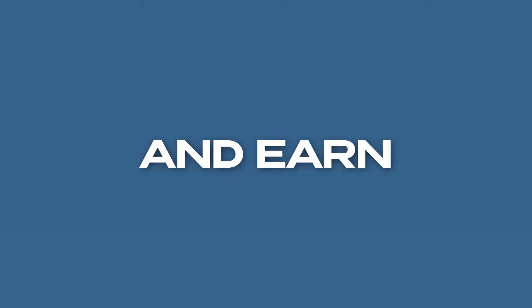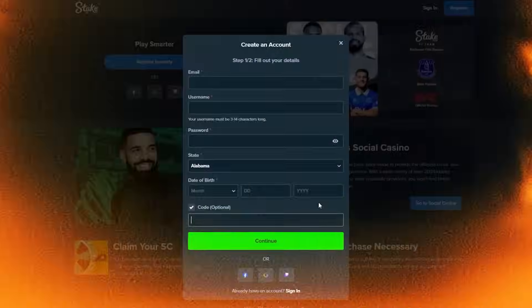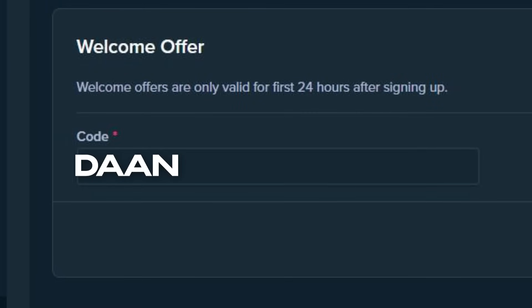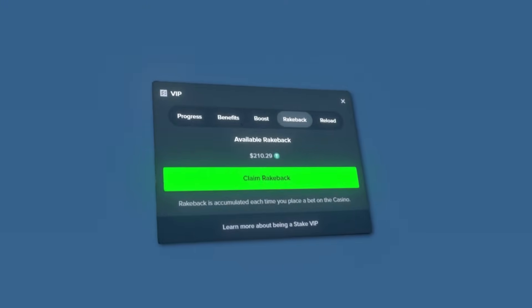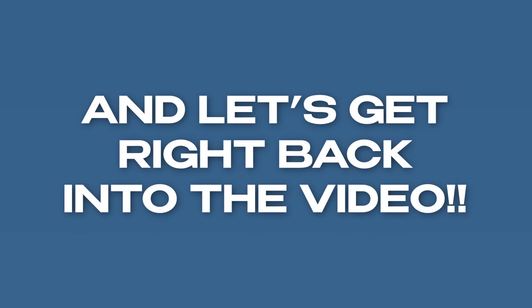Before we get any further into the video, if you guys want to become a Stake VIP and earn exclusive bonuses from both Stake and myself, including VIP rewards, wager leaderboards, and a lot more, then make sure to use code Dan on Stake when signing up. Or if you already have made an account within the last 24 hours, go over to settings, hit offers, and put in the code Dan in the welcome offer box and click submit. If you're going to gamble on Stake by being under code Dan, you can earn exclusive rakeback bonuses - it's pretty much free money just by playing on Stake. Thank you for watching this video and if you are enjoying it, leave a like down below.